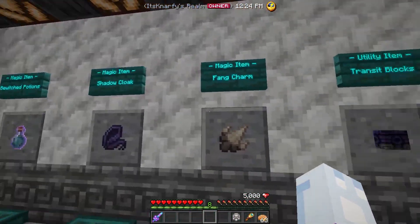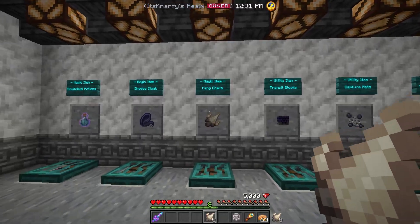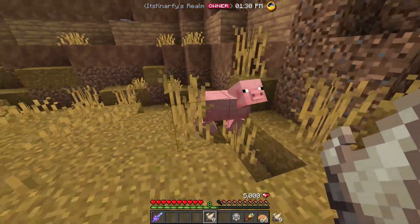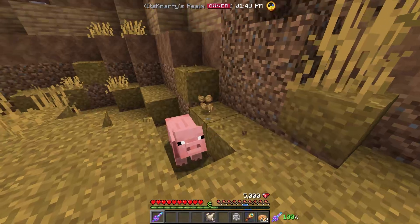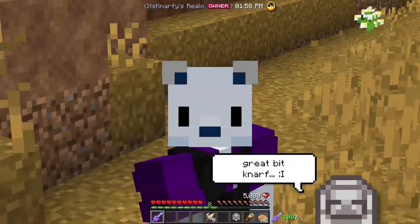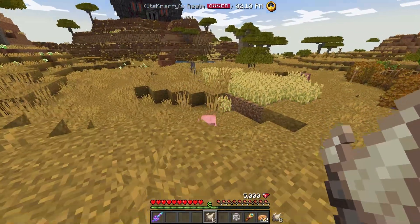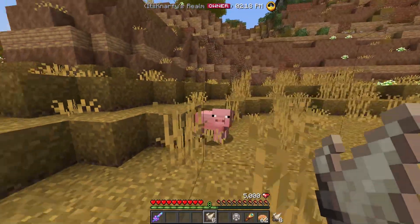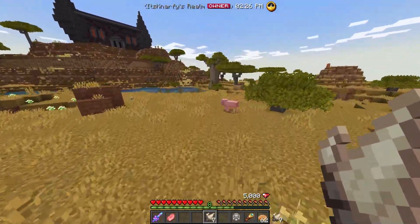The third and final magical item we're covering today is the fang charm — a pretty fun item that could be useful in cool combat situations. As a first example, let's use this pig. Let's say I'm in combat and I just want to inflict a little more damage. I right click with this and it sends fangs to attack the mob. It does a decent amount of damage — I killed that in two hits.